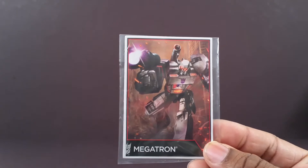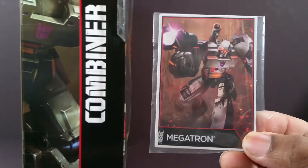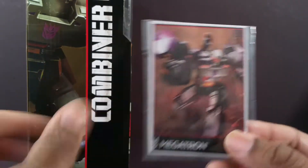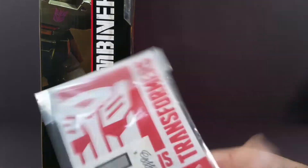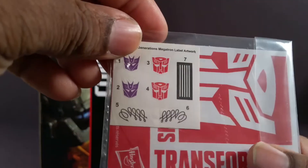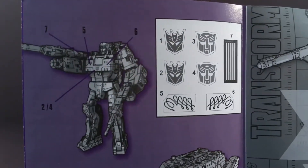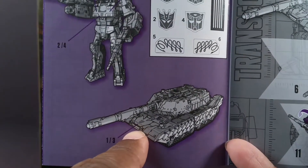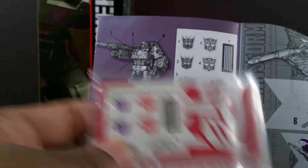Here's his collector's card. I was actually incorrect — this is a more G1 Megatron, a real G1 Megatron where he turns into a gun. It's actually different from the artwork inside. With this card are his stickers. Inside the instructions, they actually tell you where they're supposed to go, which some of them are redundant — like he already has a Decepticon logo, so why would you put another one? Maybe they're a little bigger, I don't know.